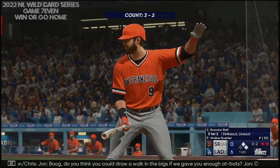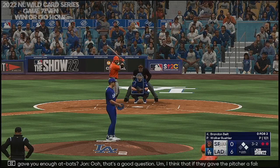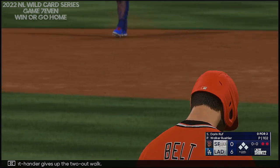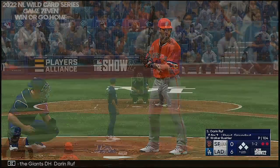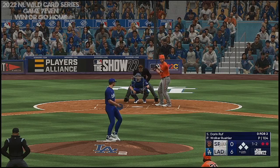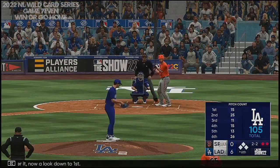Boog, do you think you could draw a walk in the bigs if we gave you enough at-bats? That's a good question — I think if they gave the pitcher a false scouting report on me, yes, I think I could draw a walk. The right-hander gives up the two-out walk. Next will be the Giants' DH, Darren Ruff. Started to go after it, now looking down to first — and no swing, says Joe McDonald. Two-two now, and that one fouled off.